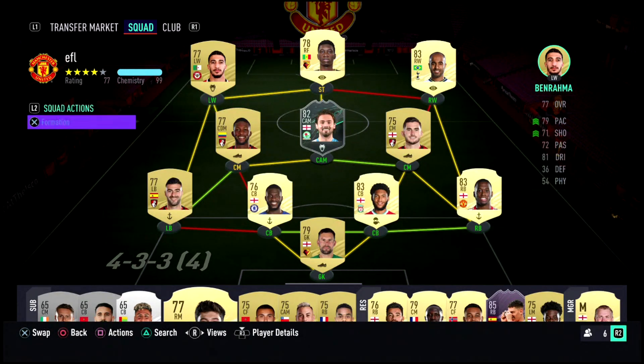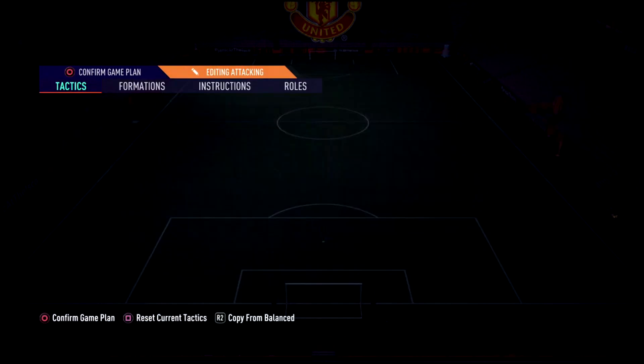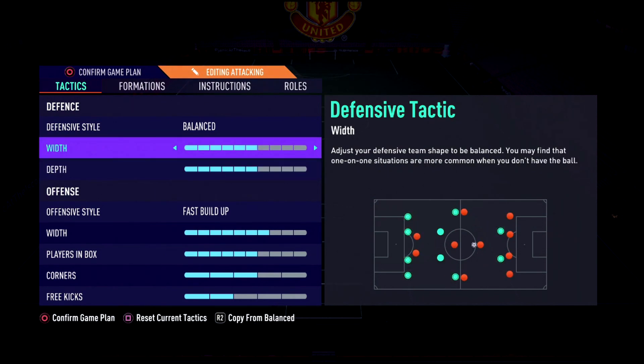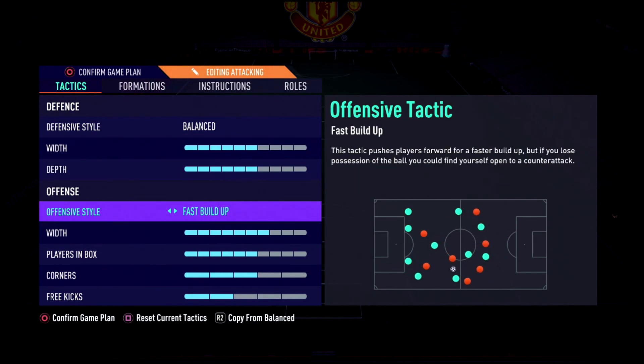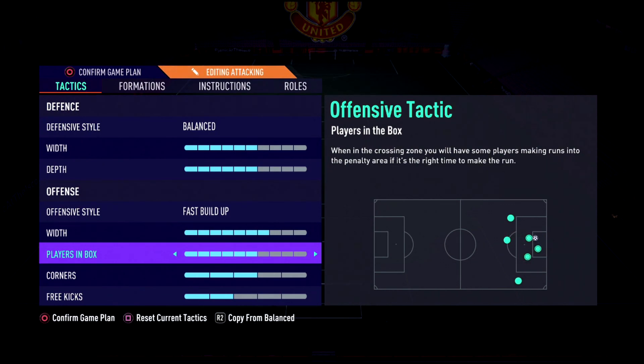Getting into the tactics now. Fast build-up — the width is balanced and the depth is also balanced because I have fast players. I want to win the ball high up the pitch and then issue a counter attack to get a quick goal and hopefully get a rage quit done as fast as possible. I like playing very fast with pacey players, ticky-tacka style even though some of these players literally can't do a one-two pass. Players in box set to six — I'm honestly not too sure why on that one.